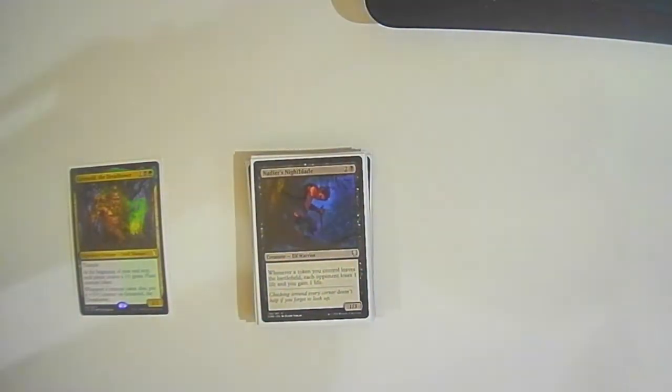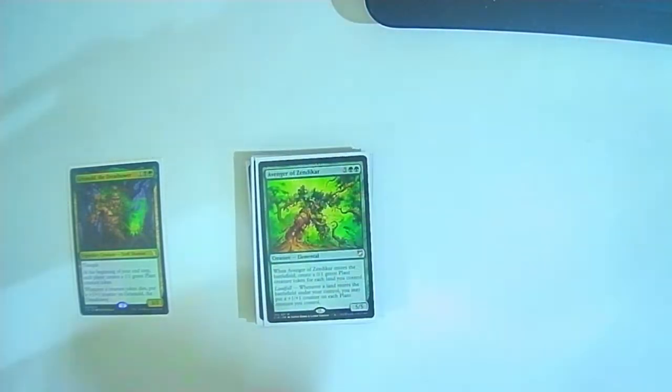Nadir's Nightblade: two colorless one black — whenever a token you control leaves the battlefield, each opponent loses one life and you gain one life. Avenger of Zendikar: five colorless two green — when it enters you create a 0/1 green Plant creature token for each land you control, and landfall puts a +1/+1 counter on each Plant you control. You're really not going to use the landfall — you just want to slap down seven plants and have them instantly die.